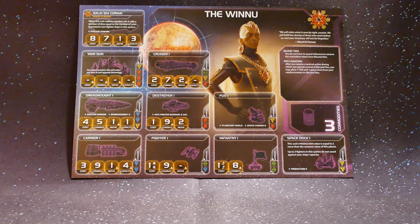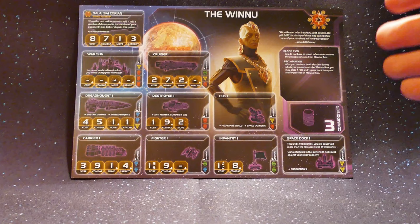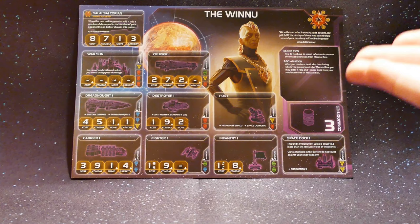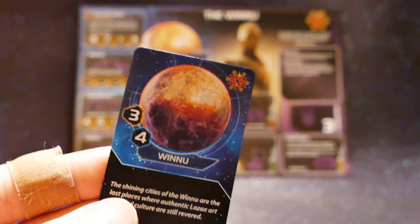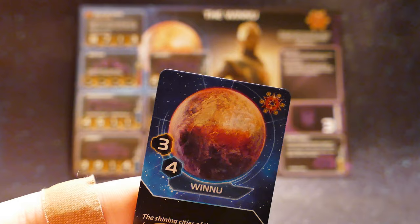Here we take a look at the Winu's faction sheet. This race is very proud but physically weak. Long ago, part of their race left to become custodians for the Lazax Empire on Mechatol Rex, keeping it safe and politically guarded. Now that the Empire has fallen and the Great Races of the Galaxy rushed to the throne, the Winu leave their home planet to retake Mechatol Rex, believing it is their blood right. When you choose the Winu, you start on the planet of the same name — a three resource and four influence home system of only one planet, which makes it pretty easy to take and decent overall. I like it.